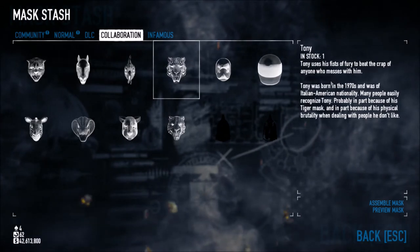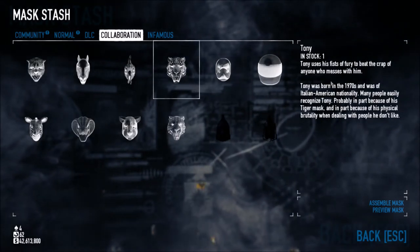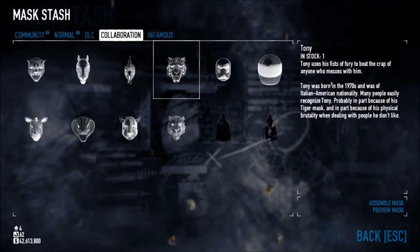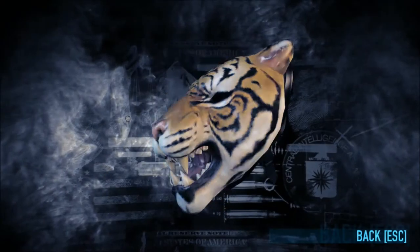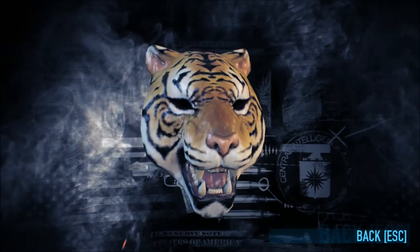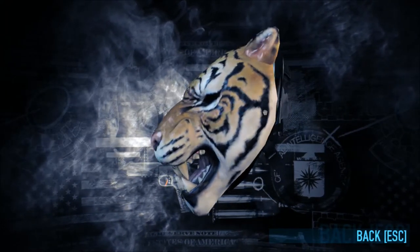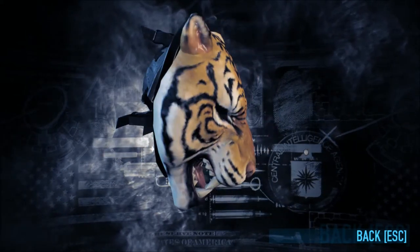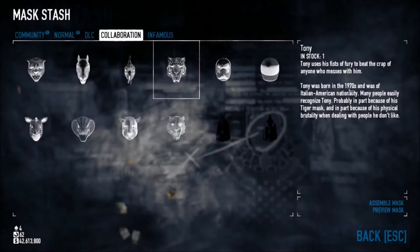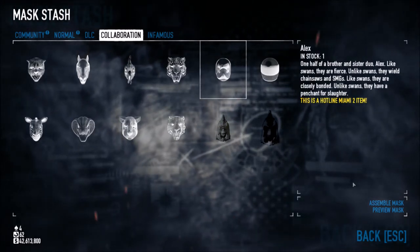Here's Tony. Tony uses his fists of fury to beat the crap out of anybody who messes with him. Tony was born in the 1970s and was of Italian American nationality. Many people easily recognize Tony, probably in part because of his tiger mask and his physical brutality when dealing with people he doesn't like. This is probably one of my favorite masks in the whole Hotline Miami story. This DLC came out before the game — it's March 10th right now when the game is supposed to come out and I got this DLC before the game even came out. In Hotline Miami, it's basically an instant KO if you punch people in the face while wearing the Tony mask.